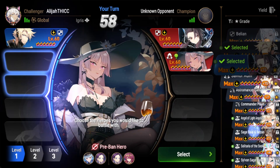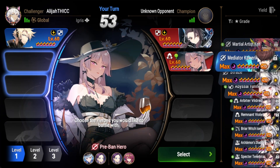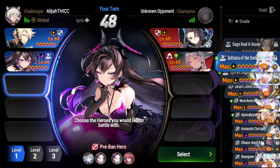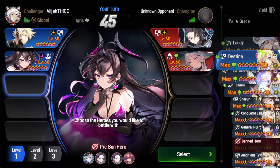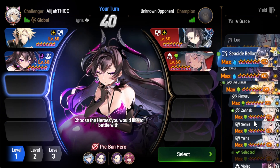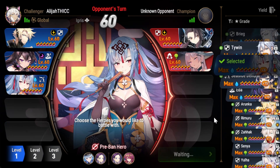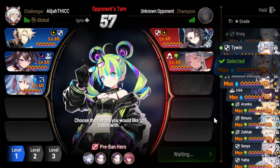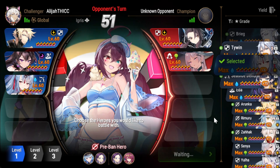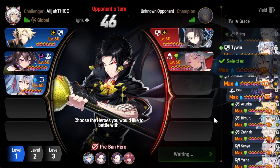I'm going to pick Lua because it's Lua and she's broken. They seem to be committing to playing slow, so I might pick up the speed in my last two picks. Maybe, maybe not — I think I might just pick another bruiser instead.